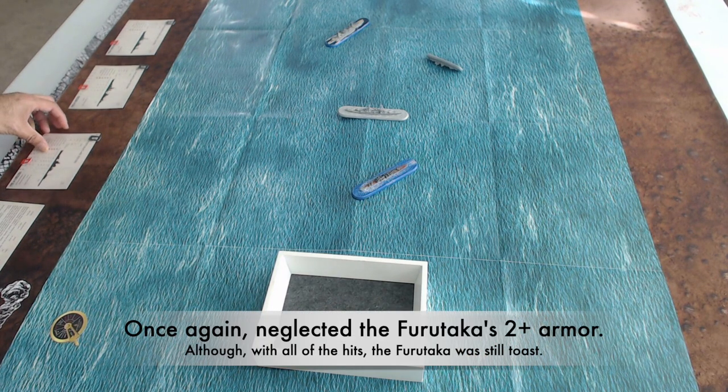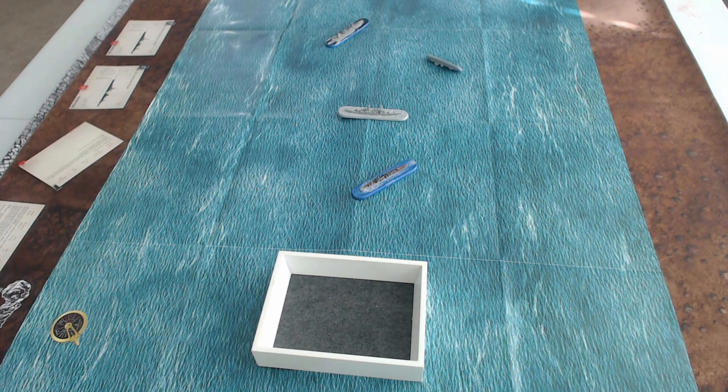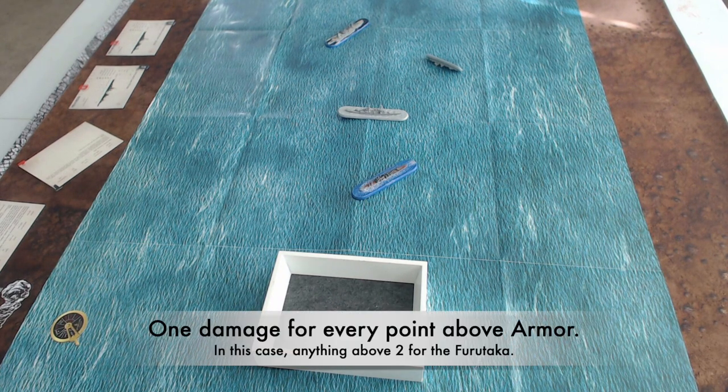The Portland's attack was devastating — the Furutaka took 30 points of damage, which destroys it. That's game, guys! The Furutaka is taken out, and so was the Fubuki — US victory.